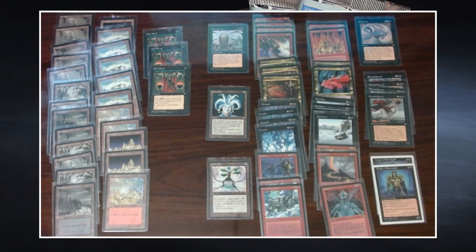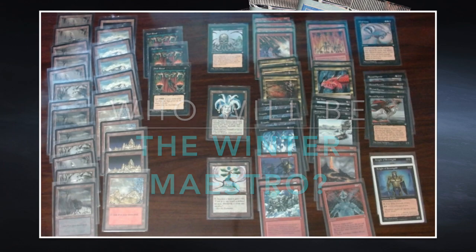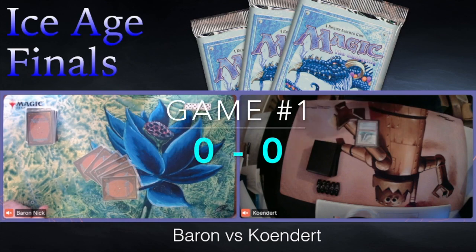So this is the deck of Baron Nick. We've looked at Kundert's deck, so we're ready — let's go to the grand finale. Who's going to win the Winters Here Ice Age Constructed Tournament? Will it be Kundert or will it be Baron Nick? We're about to find out. Game number one, here we go.